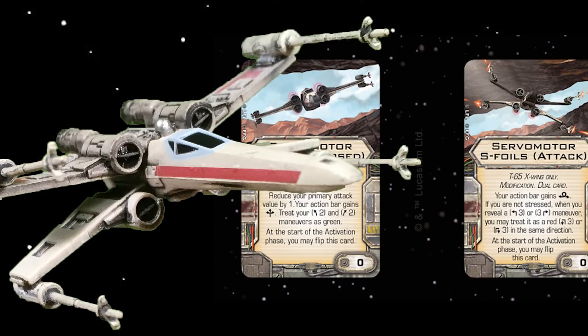Another really cool thing is when they are in attack position — you gain the barrel roll action. And if you're not stressed, when you're performing a three-bank hard turn maneuver, you can change that into a red Tallon Roll in that same direction. That's great because you first get to see what the field is like, and if you feel like it would be an advantage — say if you decide to take Wedge out, which I know I will when this expansion comes out. Being able to decide whether or not you want to keep it as the bank or the Tallon Roll is just super powerful and makes you even less predictable.